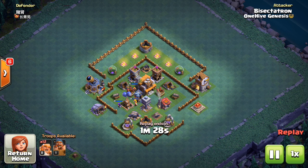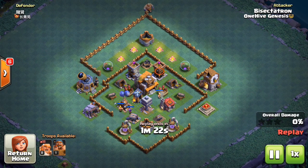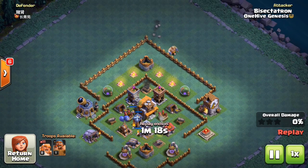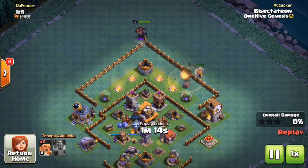Pretty much anyone who's a Builder Hall 4 or 5 has seen this at some point. You might even run it as your own base, but this is the easiest method I've found to beat it — and by beat it, I mean get a two-star on it. That's basically what will, for the most part, get you the victory if you can get a two-star on these bases at this level.